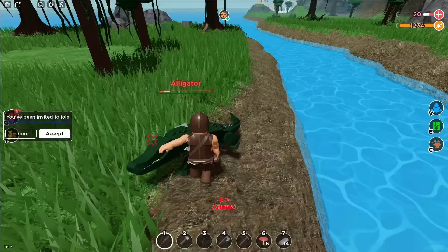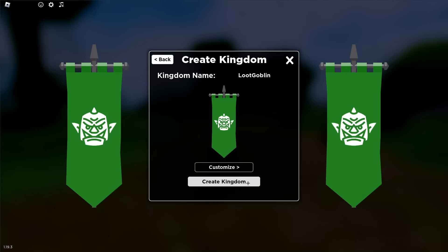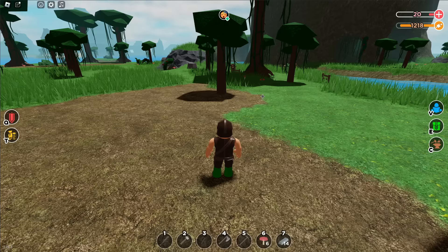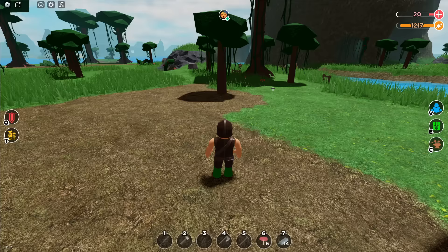I did not expect the alligator to move that fast. We are now creating the loot goblin kingdom — we're going to kill for loot, we're going to steal loot. But we're not really going to go on much of a mission on 20 health, so yeah, we should probably get farming.